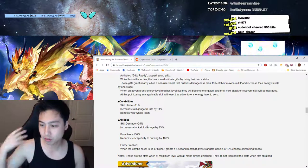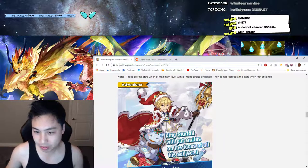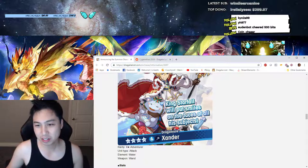Next we have Xander, a wand user — not a staff, which I was hoping for, but okay. He's a support-type unit.